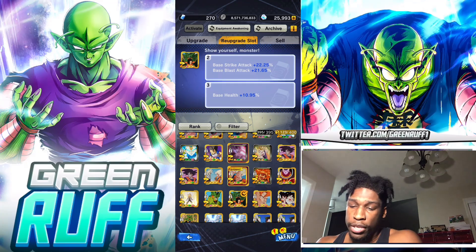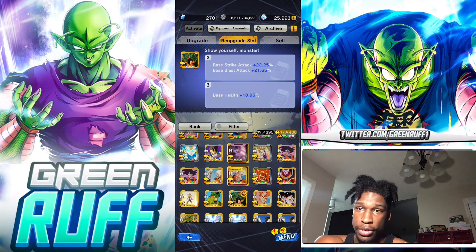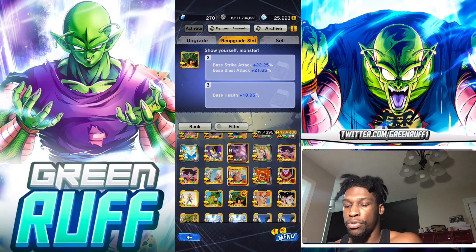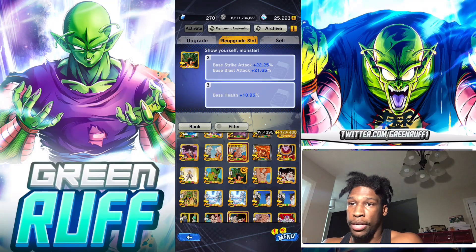If you want to re-upgrade a slot you have to use slot erasers. I have 270 slot erasers right now. What slot erasers do is: if you have a green slot, you can remove that number and re-upgrade it, giving a chance of that number being higher or being upgraded to a gold or red slot.